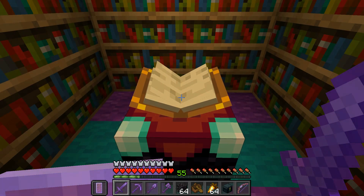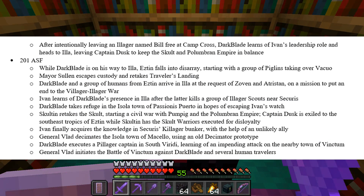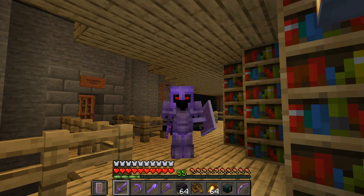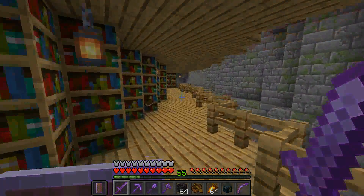Ivan finally acquires knowledge in Securus's Killager Bunker — wait, oh no, I should have destroyed it. General Vlad decimates the Isola town of Macello using an old Decimator prototype — that's what that cannon was. Darkblade executes a pillager captain in South Verity, learning of an impending attack on the nearby town of Vinctum. General Vlad then initiates the Battle of Vinctum against Darkblade and several human travelers. Wait — hold up. It said he initiated it. Is this book self-updating? Is the battle going on right now? Oh man, I need to get the heck out of here. I need to get to Vinctum!